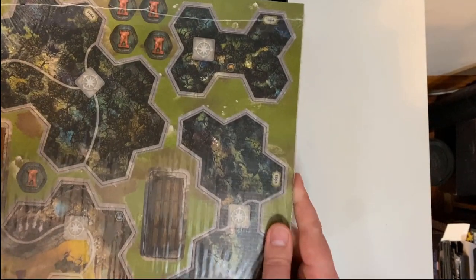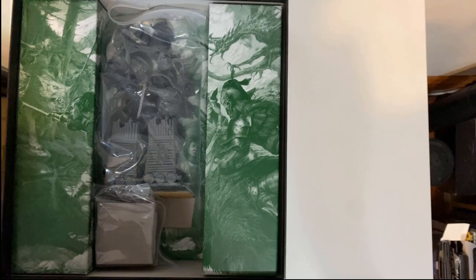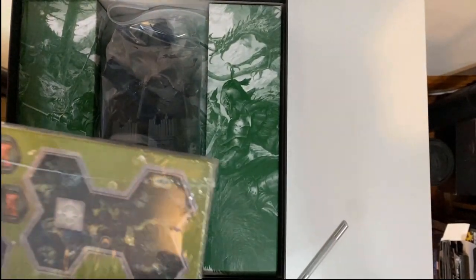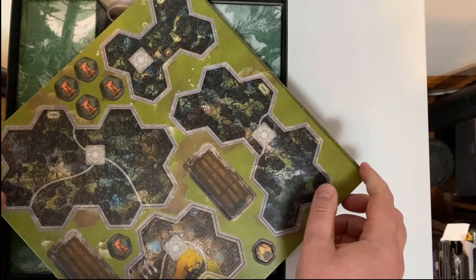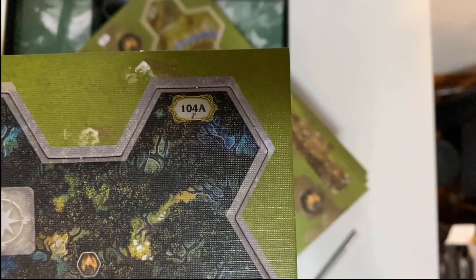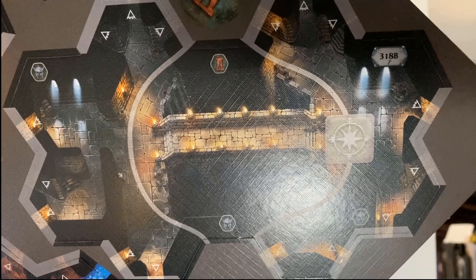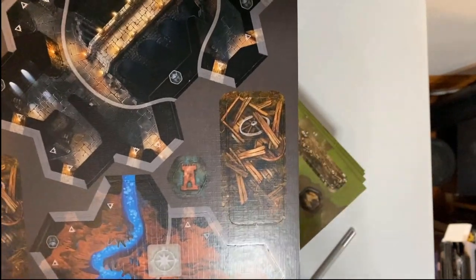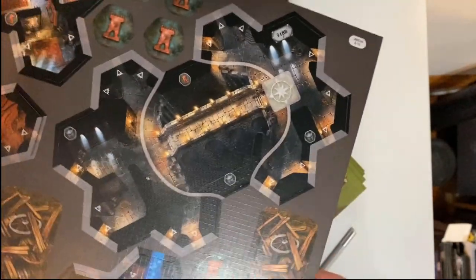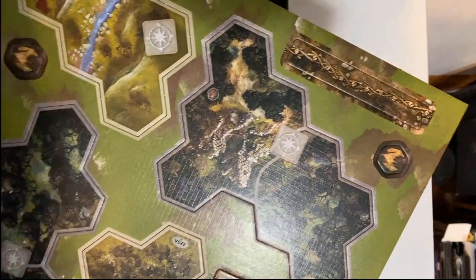We've got some new board pieces here. The way you play is that every single time it builds you a completely unique map. Each of the map pieces — these hexagonal tiles — are numbered, and there's a flip side on the back as well. I believe for the first time we've actually got some indoor-type setups. We've had dungeons, caves, and dwellings before, but it looks like there are some different types of buildings as well. There also appear to be some new terrain pieces — you do get 2D terrain with this.